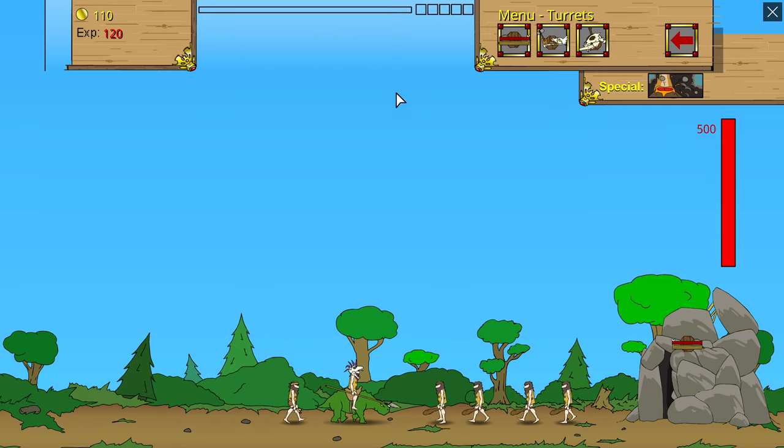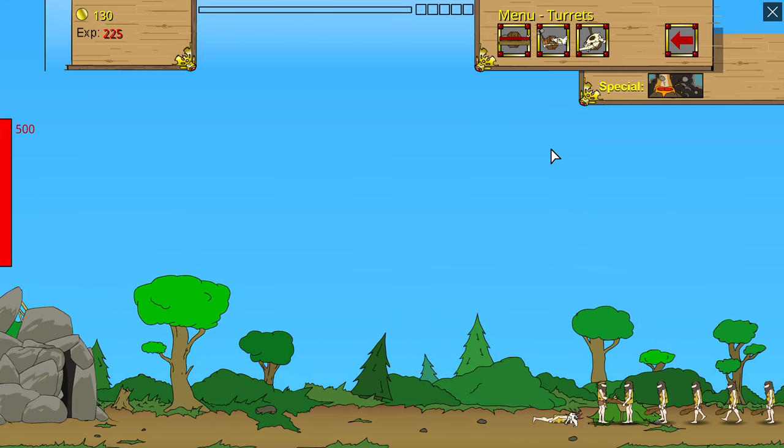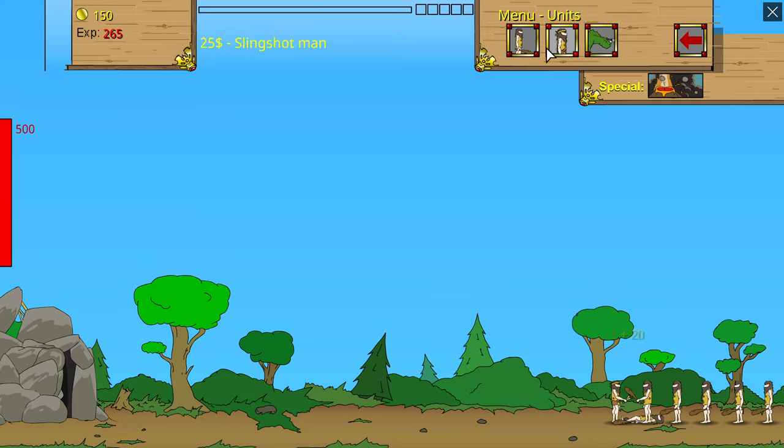You do have all these options, but you do have to sell the turrets if you want to get rid of them, otherwise they take up the turret spot, so yeah, there is that.